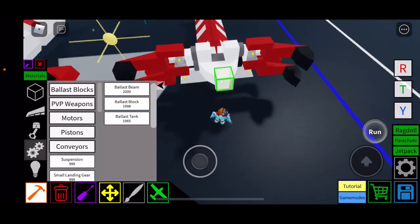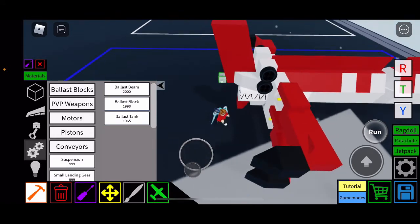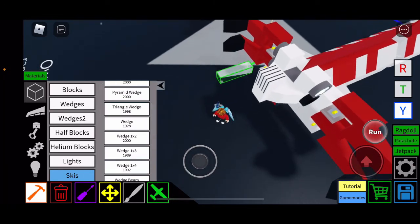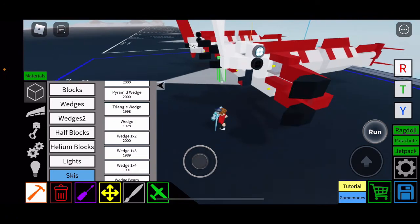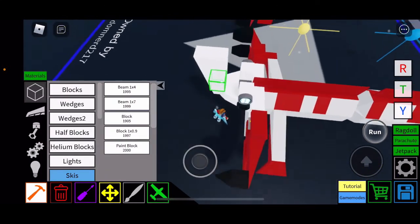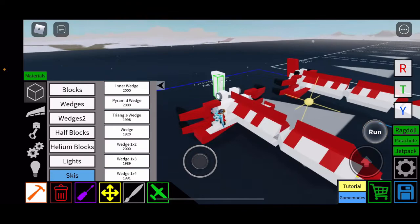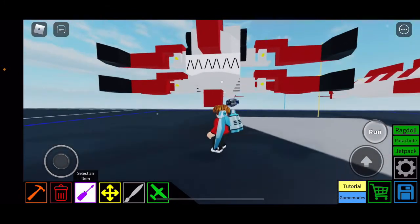Place a ballast tank right there. Go to balance blocks — ballast tank — and place it right on top of this, right there. Then go to wedges, one-by-four, and place one block before here. Then blocks and wedges one-by-three — turn that around and place it. Now we are nearly done.